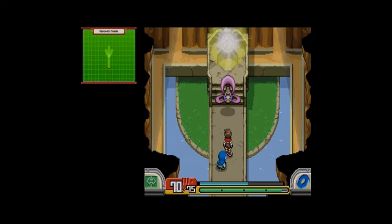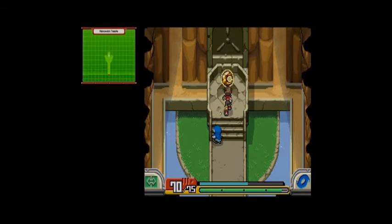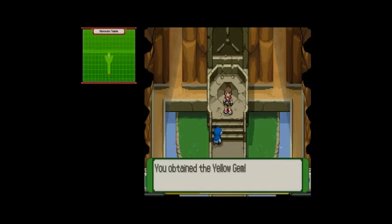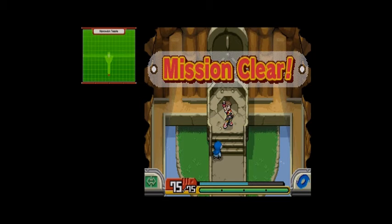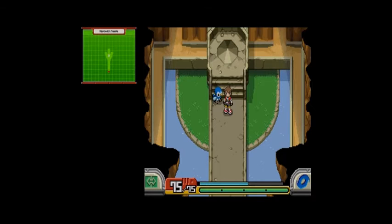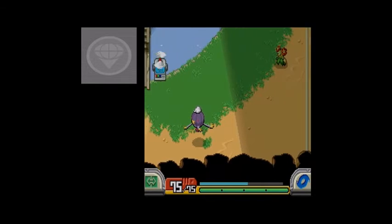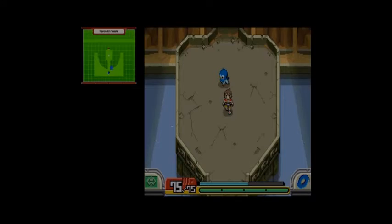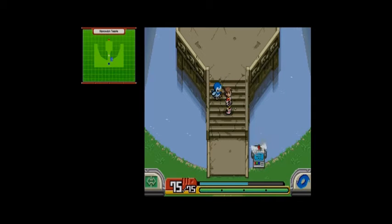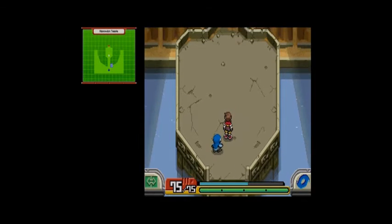Cresselia decided to entrust Darion with the yellow gem. Cresselia just flies away, and we obtain the yellow gem with no problems — Team Dim Sun was actually nowhere to be found here. Mission clear! But where's Keith? There's a portal — actually, the portal is usually outside the gem cavern, isn't it? Sounds of an approaching... how do you get a helicopter inside a temple? Explain that, game.